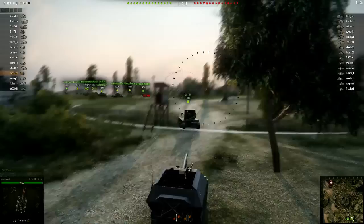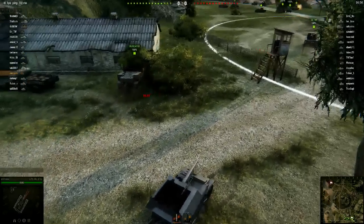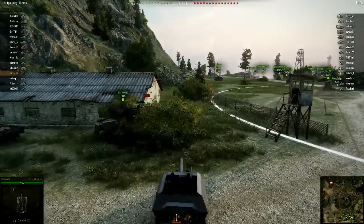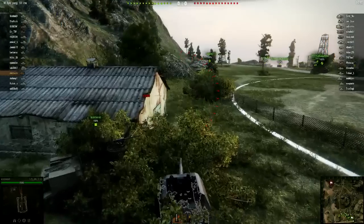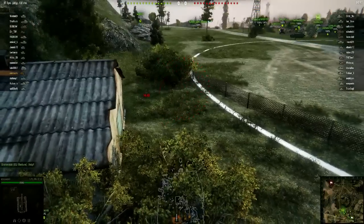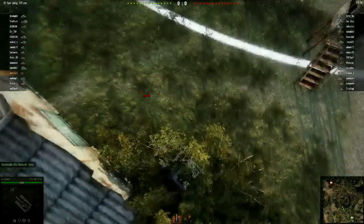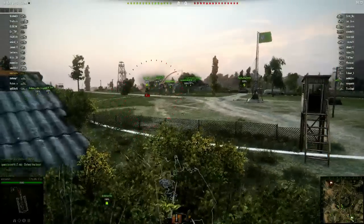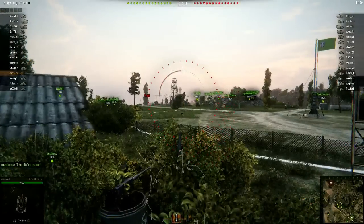There are tanks that are in the battle, and at the same time there are also artillery tanks that are hiding from a distance trying to kill tanks from range. So the first thing you want to do to play as an artillery is to find a safe spot to hide. It's gonna be better if you hide inside bushes like this one.